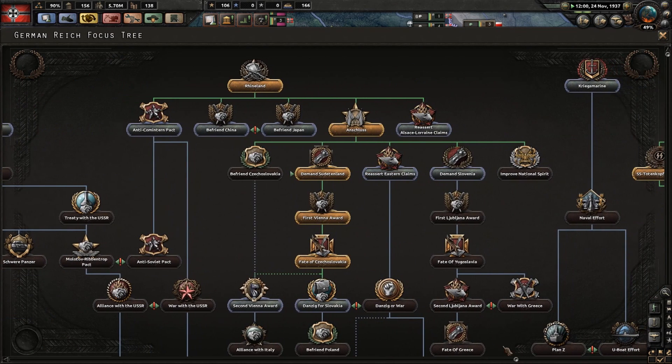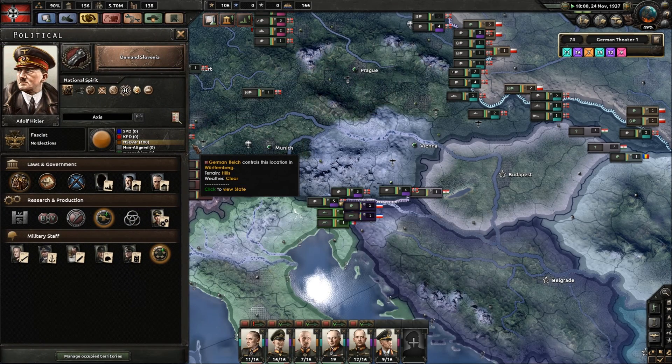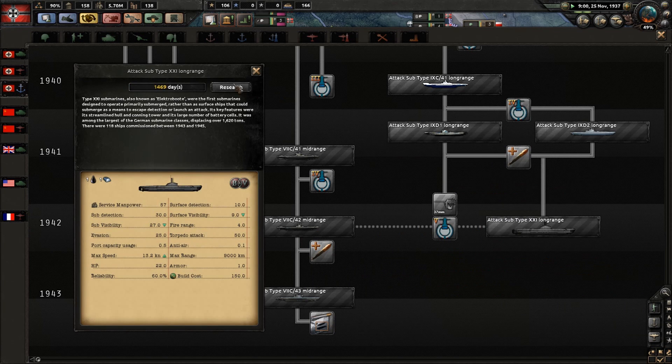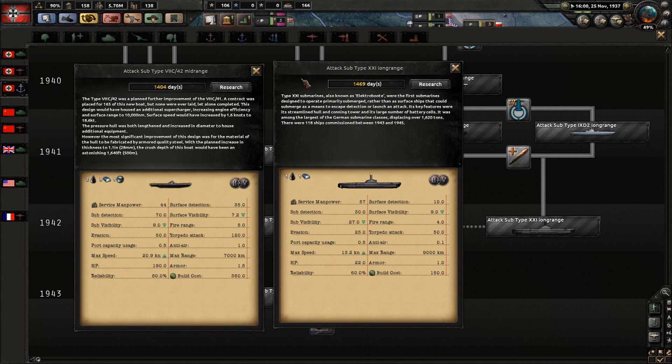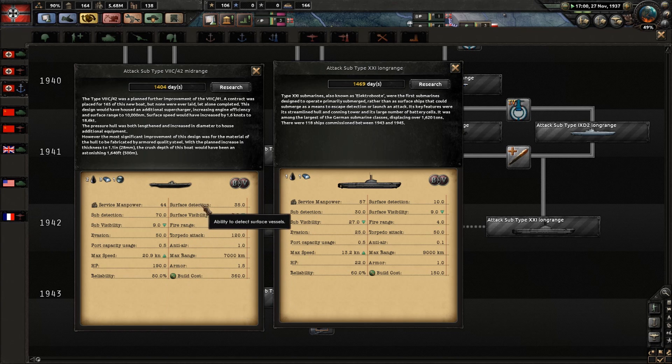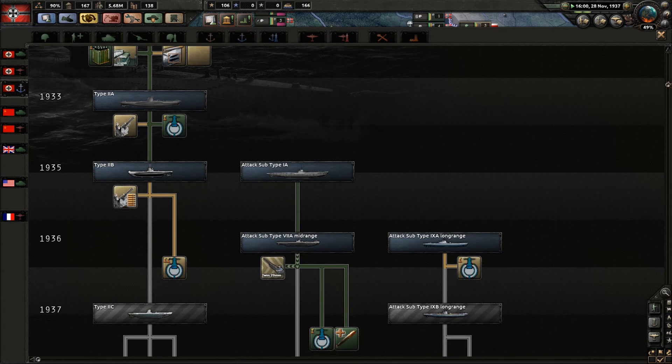We actually need to look at demanding Slovenia now - demand Slovenia. Looking at these two comparisons - evasion 50 versus 25, port capacity 55, max speed 20 versus 13, HP 190, surface detection 510, surface visibility 7.29, fire range 5 versus 24, torpedo attack 320. The mid-range is going to be mid-range all the way by the looks of it. I thought we'd have to do different classes of subs but it looks like we don't have to.